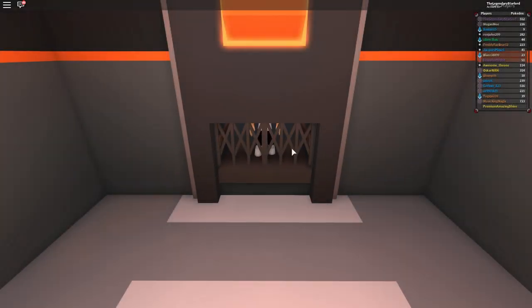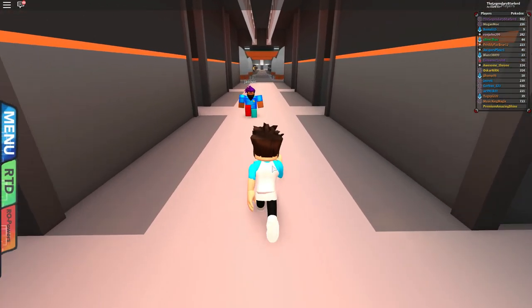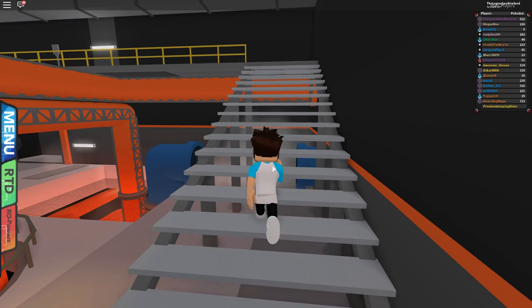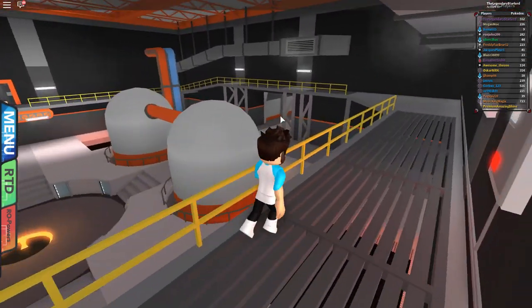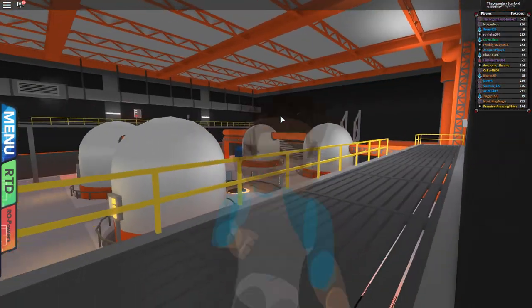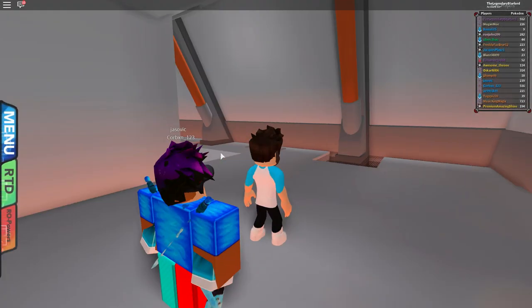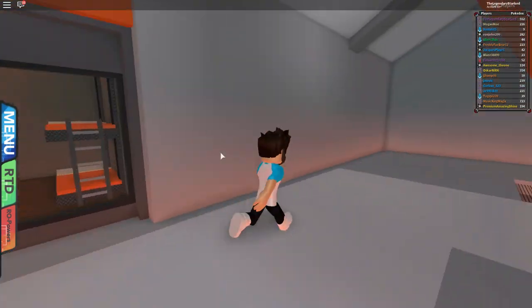If you're just going into this base for the first time, you're going to have to battle a couple of people, but don't worry about it. We need to go up here to this little area and down this way. As you can see, there are no Team Eclipse people here anymore because I've already beaten everybody — I told them to go away and now the jail cells and stuff are visible.